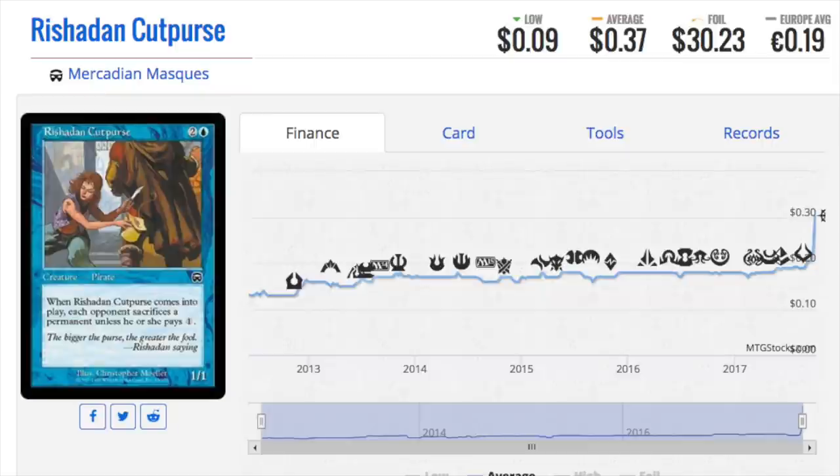Hey guys, today we are going to talk about some foils which are outrageously expensive for what they are and have huge multipliers. We will begin with a McCadian Mask Pirate.